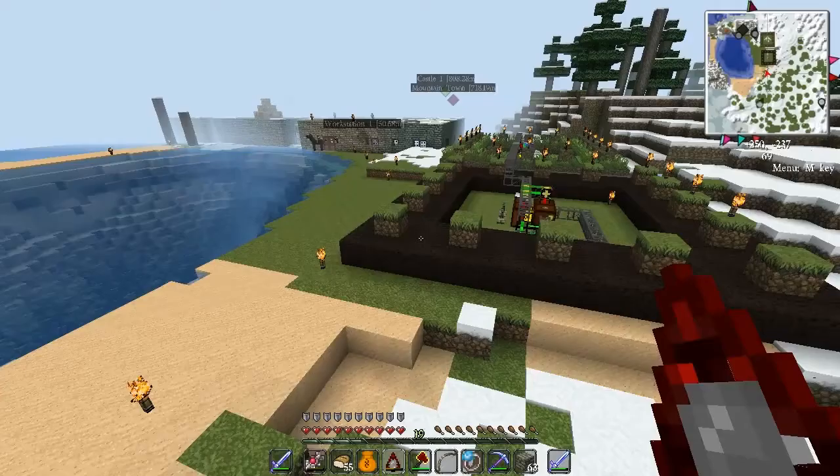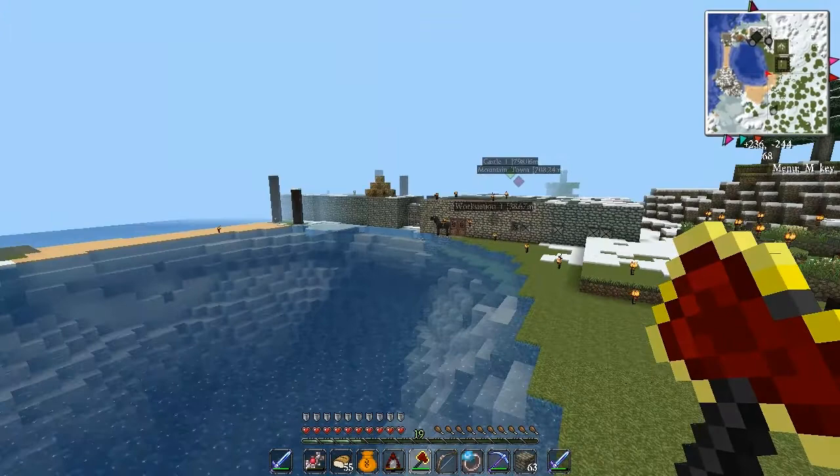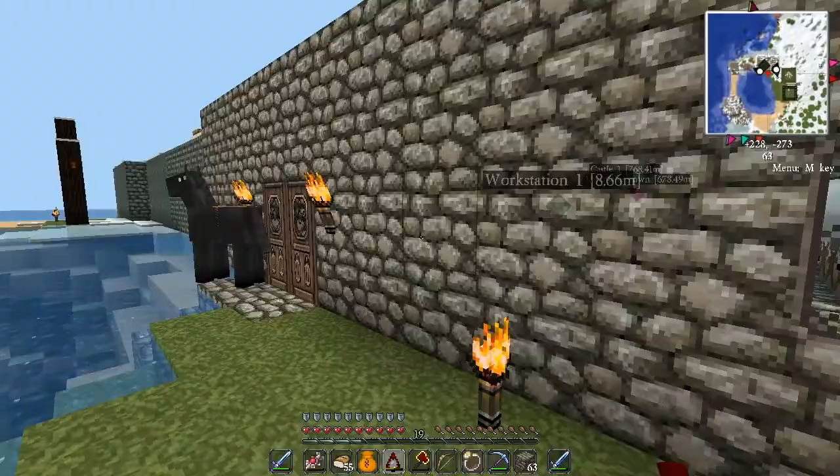Where are my other Klein Stars? Probably going to make another one. Just uncharge this - it's hard to uncharge stuff when you're using smart moving. Yeah, I want to make another Klein Star.